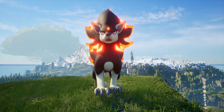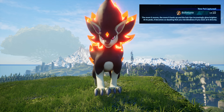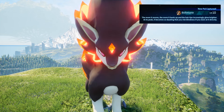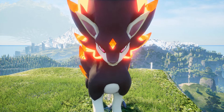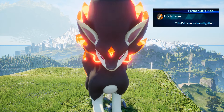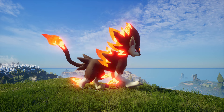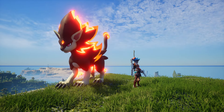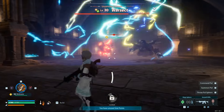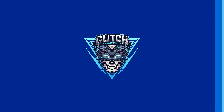Let's begin by talking about the first unreleased Pal, which is going to be Bolt Mane. The description says: the more it moves, the more it heats up, and the hair tips increasingly glow brighter. At its peak, it becomes so dazzling that you risk blindness if you stare at it directly. What's surprising is that it has that ember glow to it, but it's actually a lightning type. The partner ability for Bolt Mane is going to be Ride, so I would assume this will be a mount. It's one of my favorites mainly because of how it looks, though I'm not sure if it's the best power-wise.